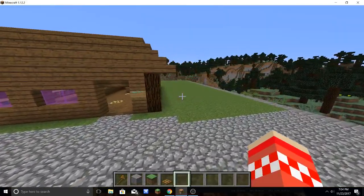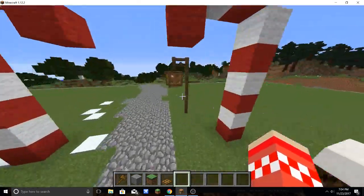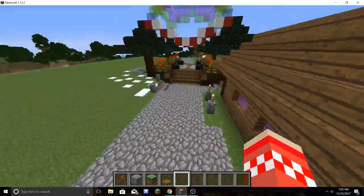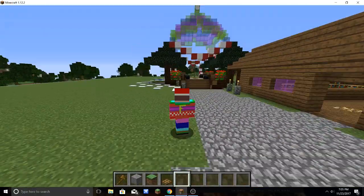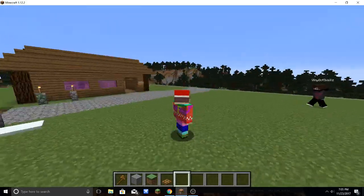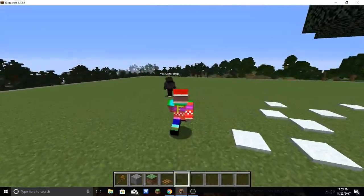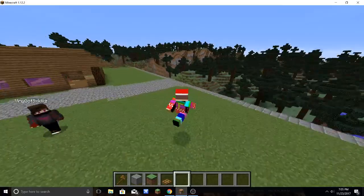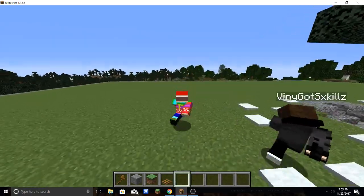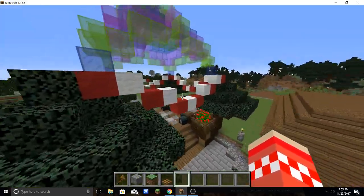I'm going to do another tutorial on Citizens. The coolest feature I like about this is that you can make an NPC walk around in circles, and then once you right-click it, it launches a command. So it can follow a certain path — it sets coordinates for it and it makes your NPC move around. That's one cool feature I like.